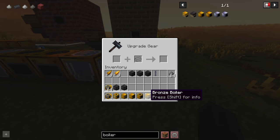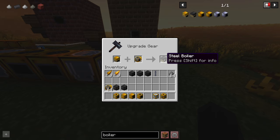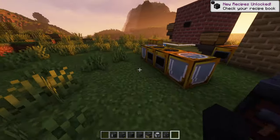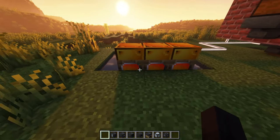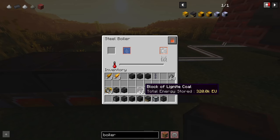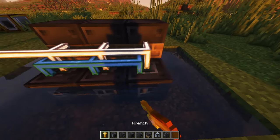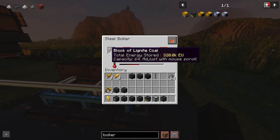You'll take your old bronze machines, place them inside of the smithing table, and you'll get your bronze counterparts upgraded. Let's go ahead and do this with all of them so we can upgrade what we have. The benefit of using steel is that you can use more steam to process things quicker. We can start by upgrading these boilers with your steel ones, and we'll be producing a lot more steam.